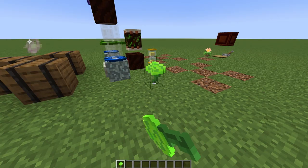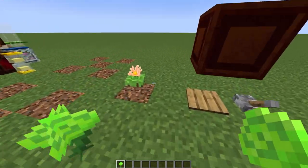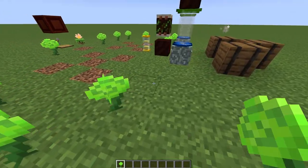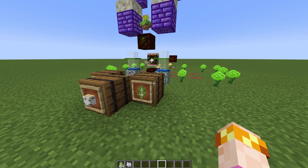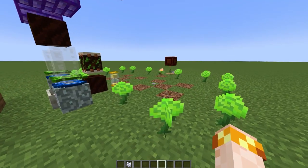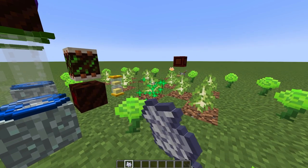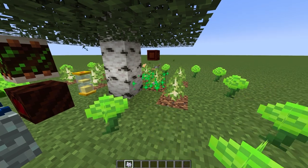Place the agri carnations around the edge of the farm. The exact placement and count doesn't matter. The agri carnation uses mana to magically bone meal trees, but the more you place the faster your trees will grow. All that's left to do now is feed some saplings into the farm and let the farm do the rest. You could use some bone meal to grow the first few trees to jumpstart the farm, but after that you won't need to use bone meal anymore.